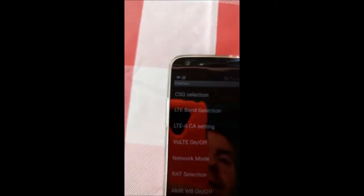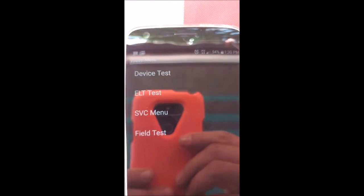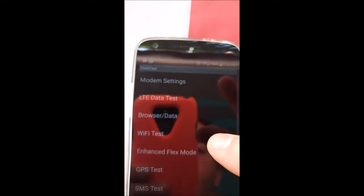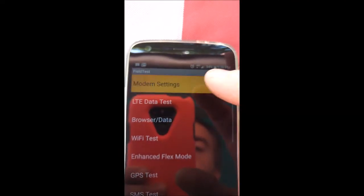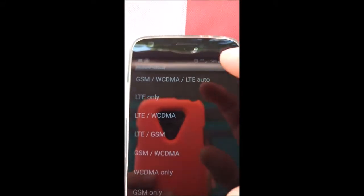This is only here because I'm already in it, but when you hit that button you'll be on this hidden menu. I'm going to go to field test, then modem settings, go down to the bottom and it will say RAT selection — it stands for radio access technology. And then here you can pick what you want to do.